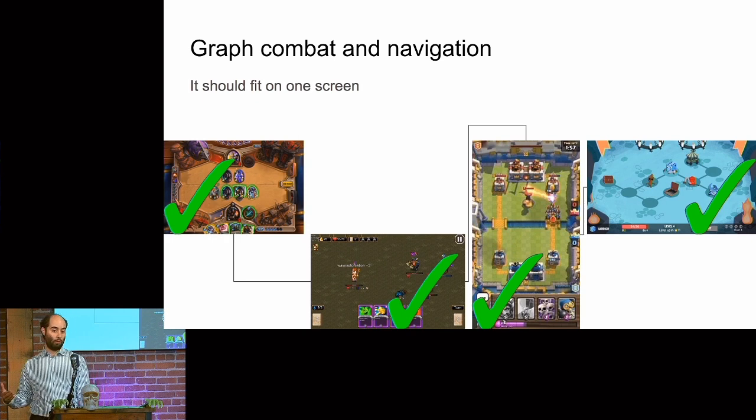Navigation is something. We look at Slay the Spire and say graph navigation is really great. My hint to you is it should all fit on one screen. Whatever you're doing, fit it on one screen. There are people who have tried to make card games where gameplay takes place on three screens instead of one, and it's really challenging. You're going to have a hard time finding an Apple Design Award-winning mobile card game or a breakout-hit strategy game unless you're making Civilization or Hearts of Iron — it's going to be tough to not fit it all on one screen and have people like it.